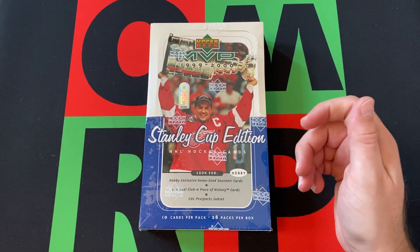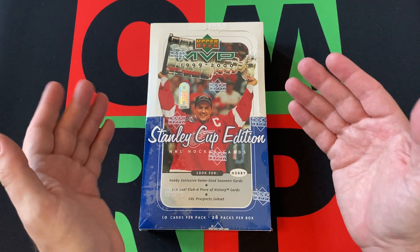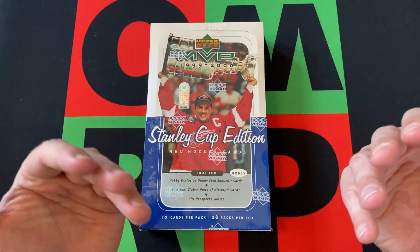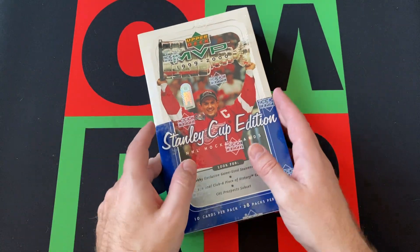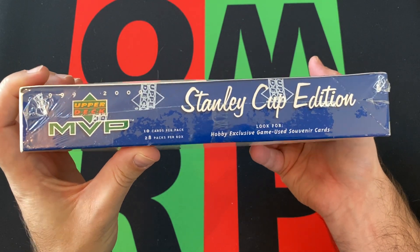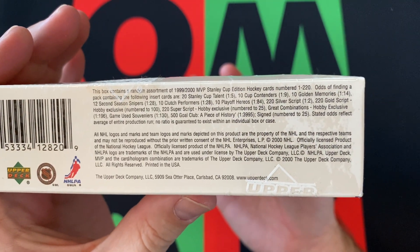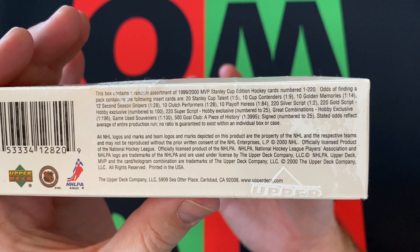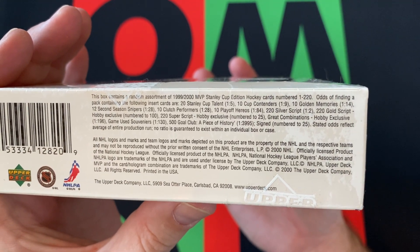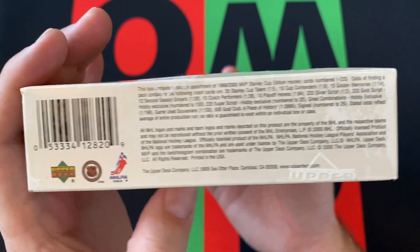What we're mostly looking for in here, I think, is the inserts. The inserts are a big thing. There are souvenir cards, piece of history cards, and autographs you can get. Look for hobby-exclusive game-use souvenir cards. The odds of getting something crazy are not great — a piece of history is around 1 in 50, game-use souvenir is 1 in 130. But there is some cool stuff to be had, so hopefully we get some of that.